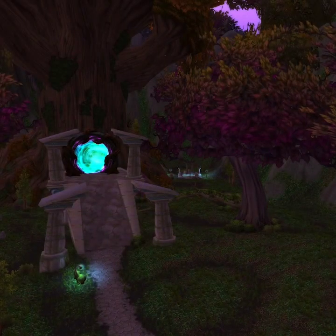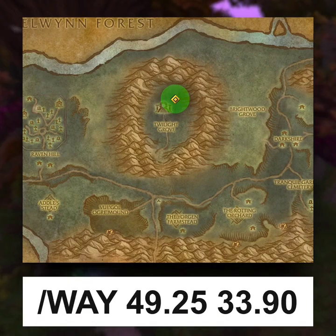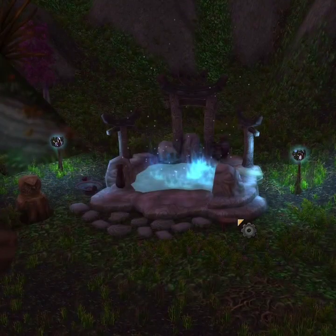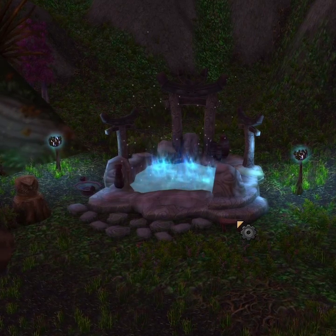Next, head to Duskwood in the Eastern Kingdoms. Make your way to the Twilight Grove, the big portal in the middle of the zone. On the right-hand side you will see a Moonwell, and this is where you will find your next page, located on this table.